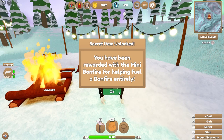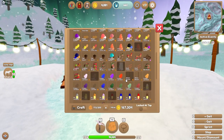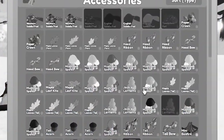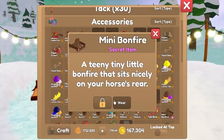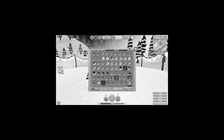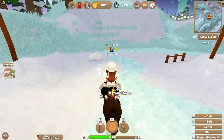There we go — officially made it to 2000! We're rewarded with the mini bonfire for helping fuel a bonfire entirely from start to finish. It should be in here now somewhere, lurking in the shadows. It's a fire so it should be easy to spot. You know how it is — when you're looking for something you can never see it. There it is! That's adorable.